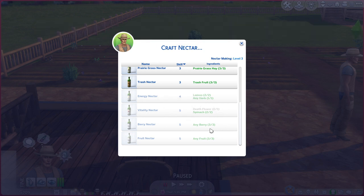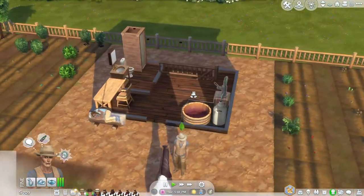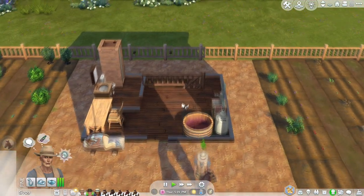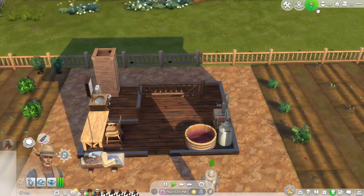That gets you to vitality nectar. There's also berry nectar from any berry, and fruit nectar from any fruit. Those are the main ingredients to focus on when setting up your garden for nectar making. Obviously you want a garden growing because that makes it a free enterprise rather than buying ingredients all the time — you make more profit that way.